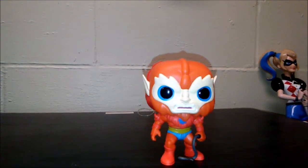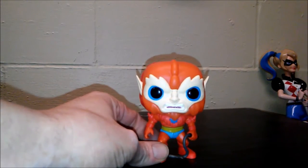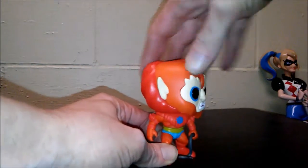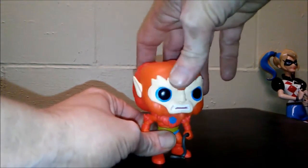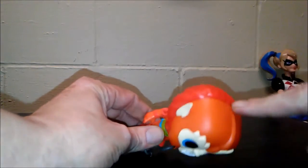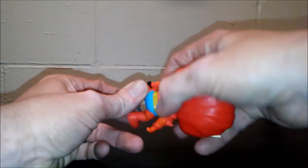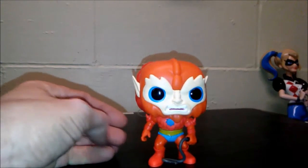Next up we have Beast Man with his whip. This is the one I prefer over the one they did before — I prefer him with the whip because that's what you use on the beasts. His head does not spin all the way around, it only goes so far, which is much better. He's got the balding going on down into his mane on his back, but his body doesn't turn at all.